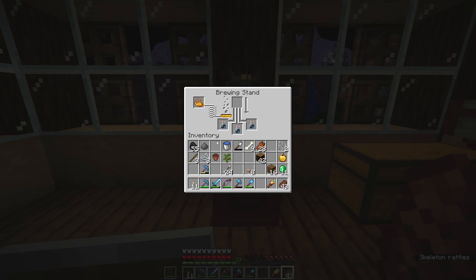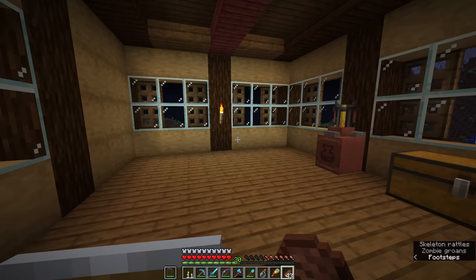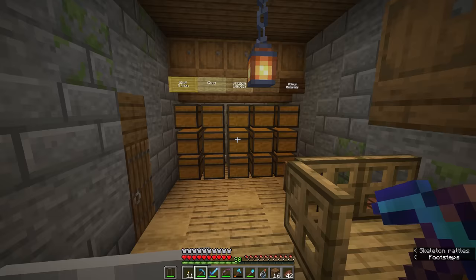In this case, we're going to apply some gunpowder to the brewing stand as well, and that will convert all three of these potions into splash potions of weakness that can be thrown at other mobs to decrease their attack power. That is what we did down in that igloo to splash the zombie villager with weakness before we fed it the golden apple, and that is what you can do to basically any zombie villager you find whilst exploring the overworld.